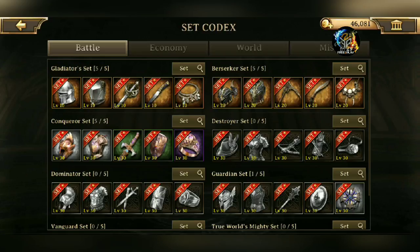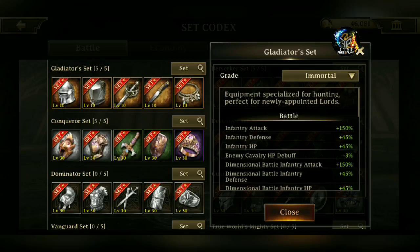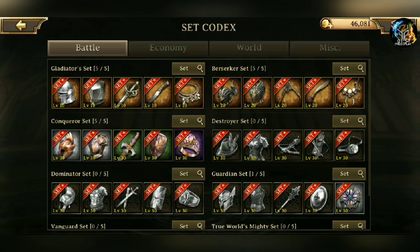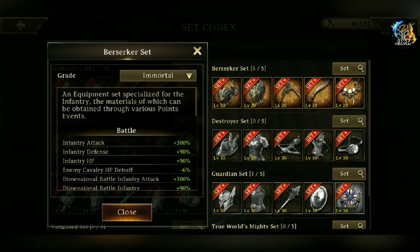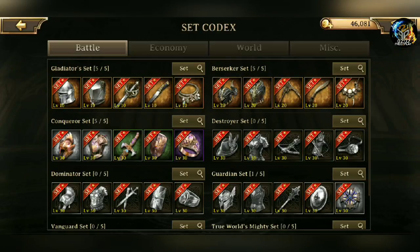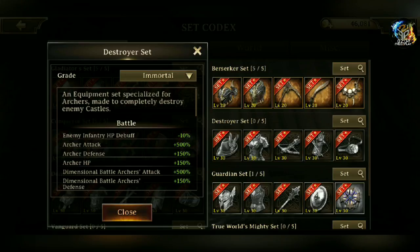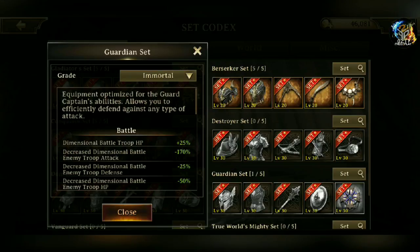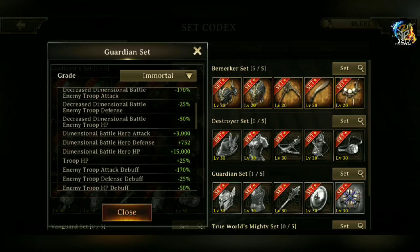These are your battle sets. You have two sets that are very common for low-might players, players that are just starting out. They are primarily infantry-related — infantry stats, heavy. Same with the Berserker set, which is all infantry. The Conqueror set is also all infantry. But then you start getting into the Destroyer, the Dominator, and the Guardian set. Destroyer is the Archer set, Dominator is the Cavalry set, and Guardian is the Defensive set.